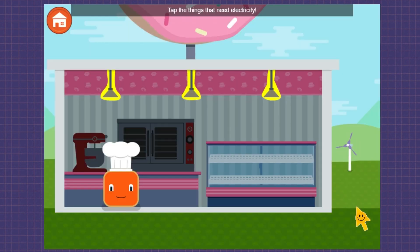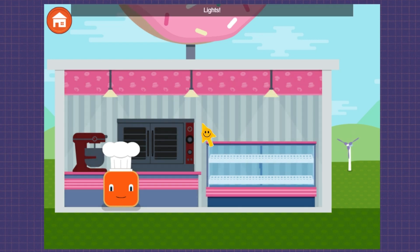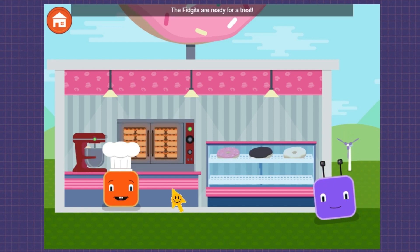Tap the things that need electricity. Lights! Mixer! Oven! The fidgets are ready for a treat! Tap the freshly baked donuts. Donuts!